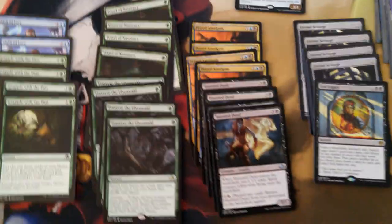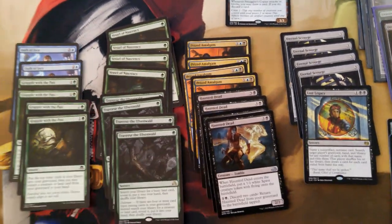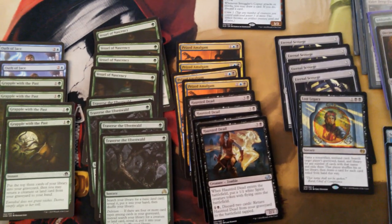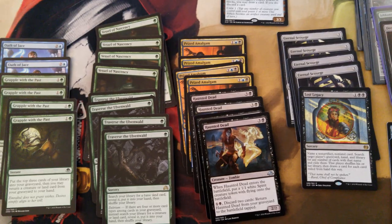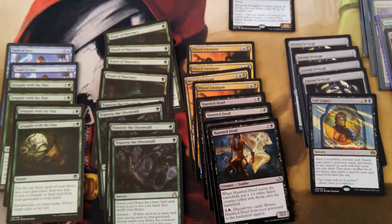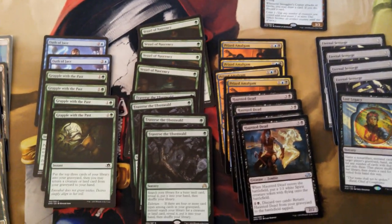This is Prized Amalgam 2.0. A lot of you might remember that at the start of the season I ran a Prized Amalgam deck. I actually went on my game day with a very similar list that tries to use the Haunted Dead Prized Amalgam combo. I used Den Protector and Deathmist Raptor, so that's the biggest thing that's going to need to be replaced. And in this one, I found a combo.